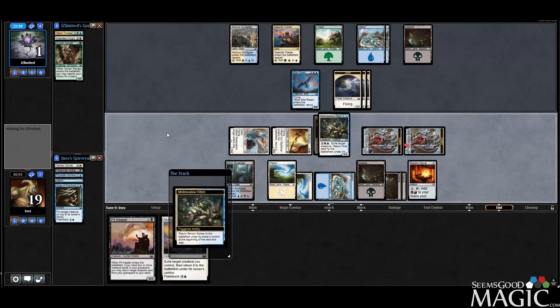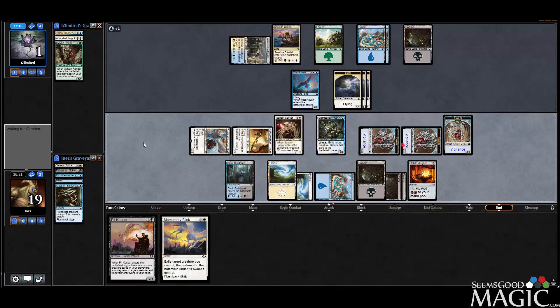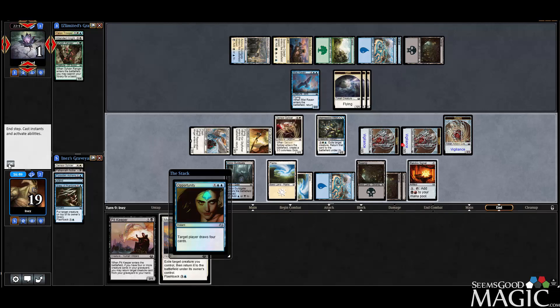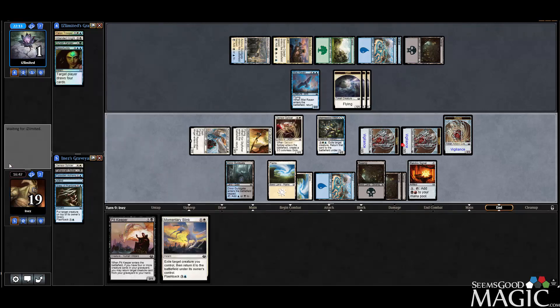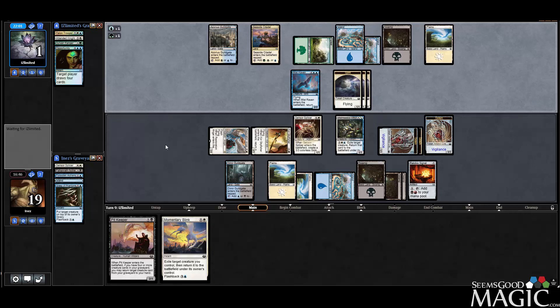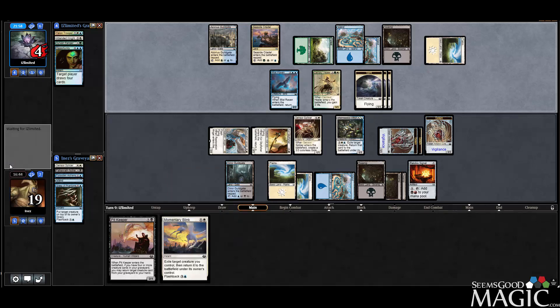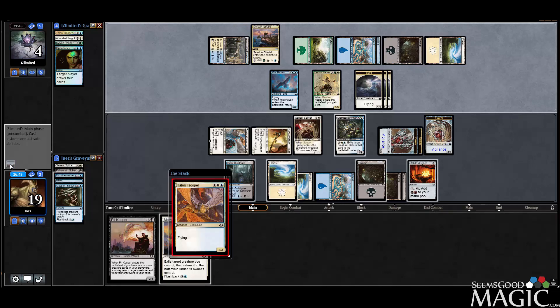We'll get our creature back and then pass. They draw four. We send our healer and bring them back up to four life. A Talon Trooper comes down, so it looks like we win.